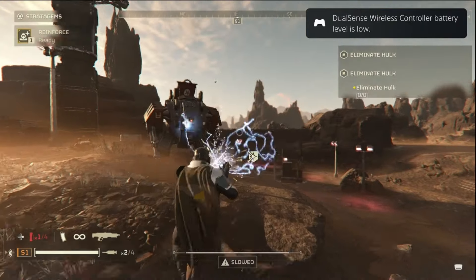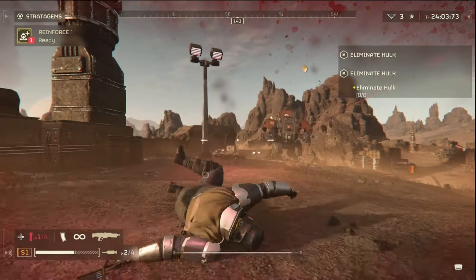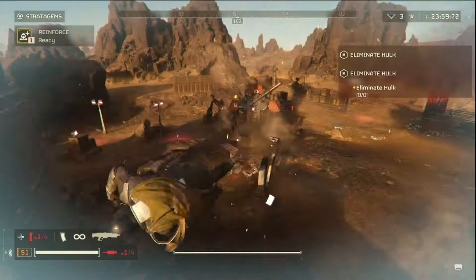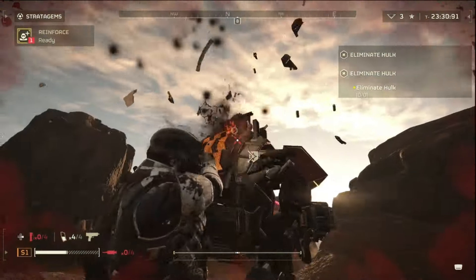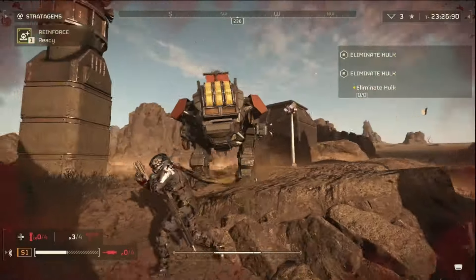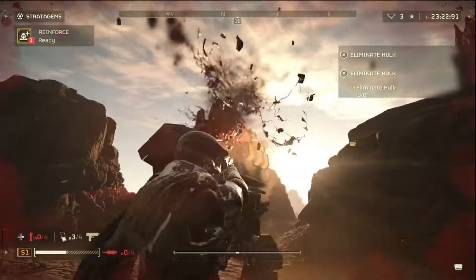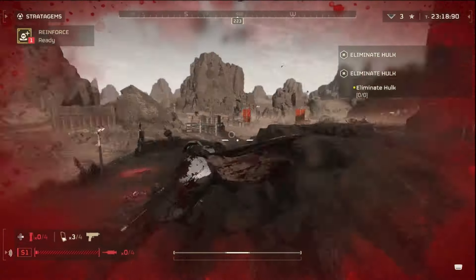I'm getting nothing on Hawks. Arc Blitzer is useless against Hawks - you're not going to be having a good time. We can switch to our pistol. Since we couldn't kill it with the Blitzer, we're going to have to use our pistol, which is actually really sad that we had to use our pistol because our primary couldn't destroy the Hawk.